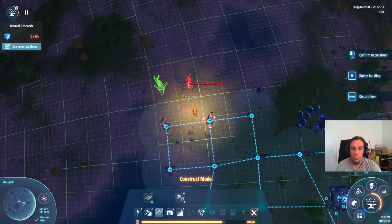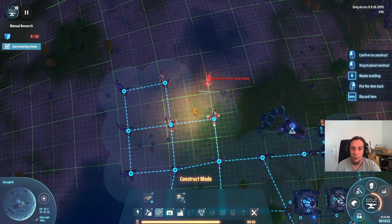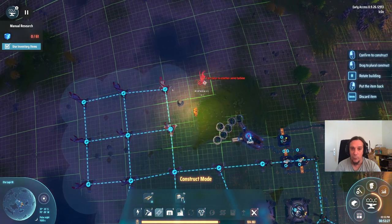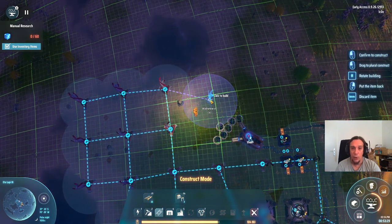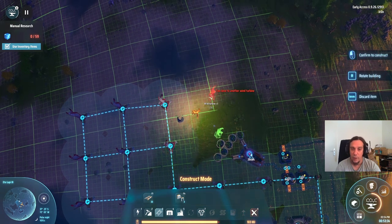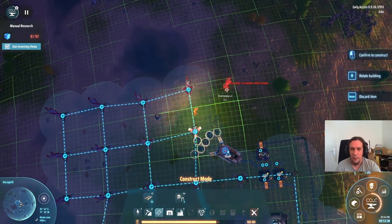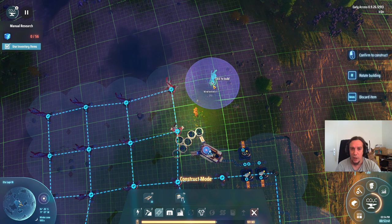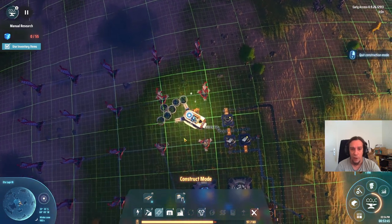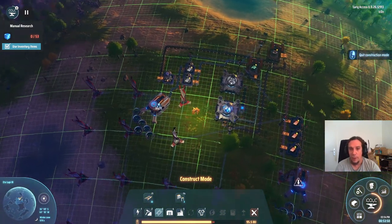As an easy rule of thumb: if there are always cubes on your belt and they never run out, you're producing more science than you can consume per second — and that's okay. We've now plastered this area with power and have everything rolling for us.